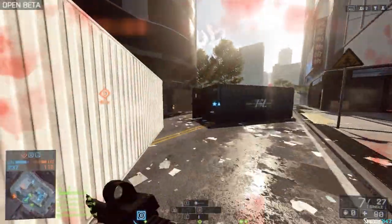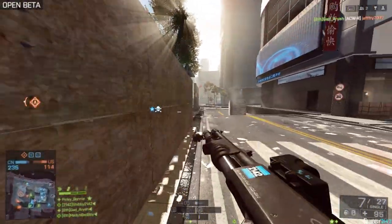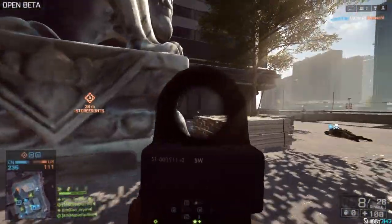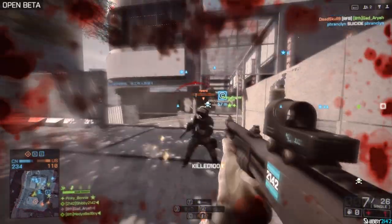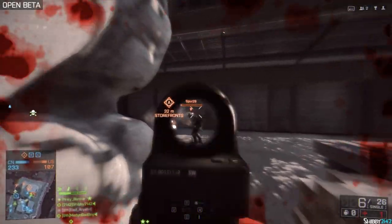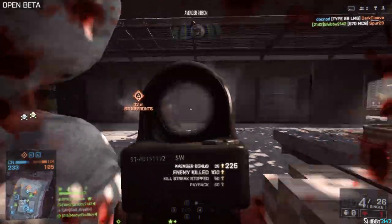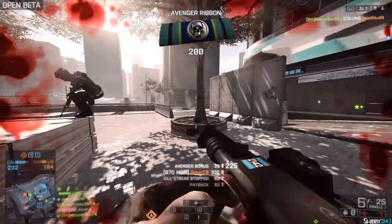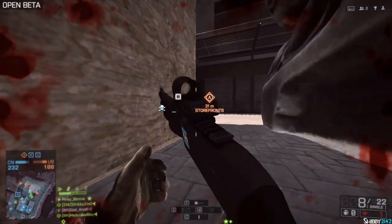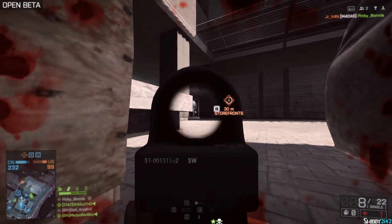Turning back to the gameplay, we are now using the slugs on the shotgun — you can tell by seeing me modify my loadout and also now having a crosshair instead of the circle scope. As you saw there, I got a one-shot. That slug to that guy right there looks like about 95 damage, so it's not always a one-shot kill depending on where you hit them.